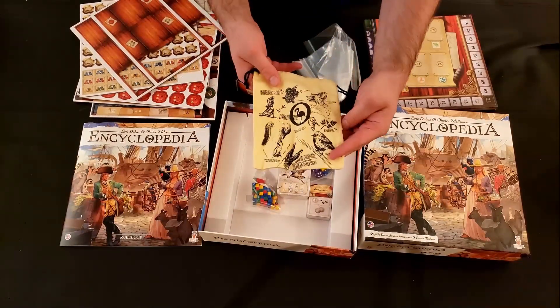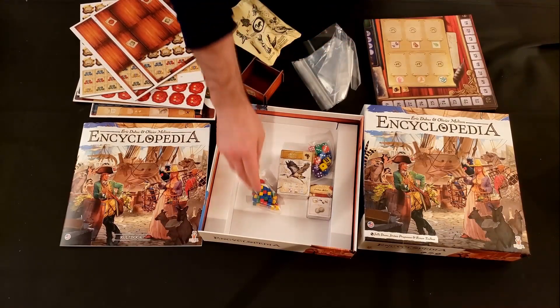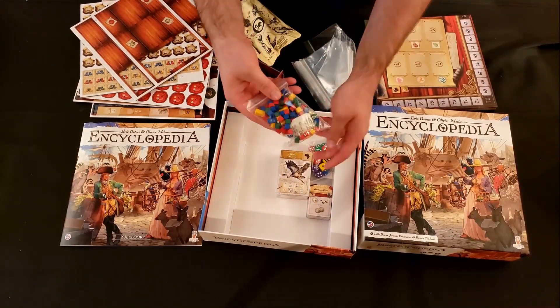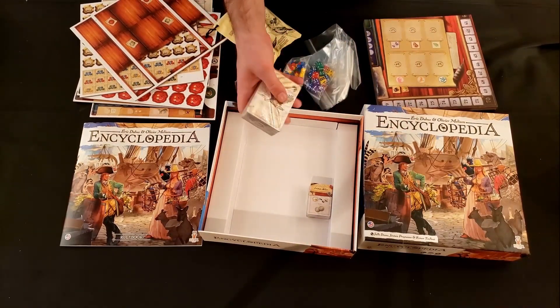Draw bags are nice and big — hands fit in very nicely. Some basic cubes and standard dice. And let's look at some of these cards.